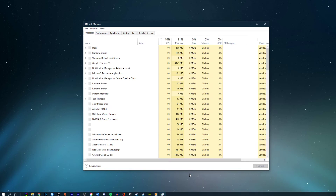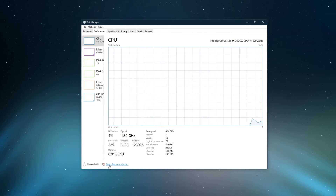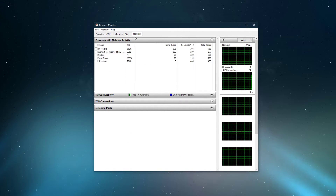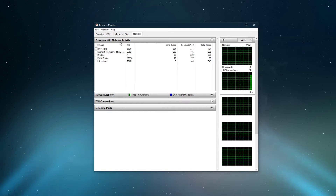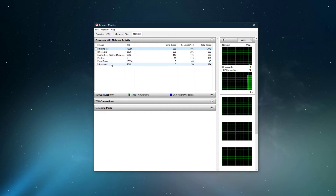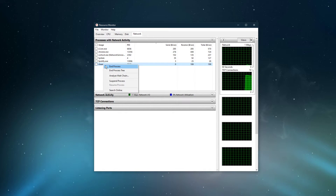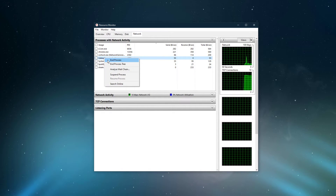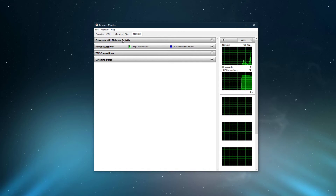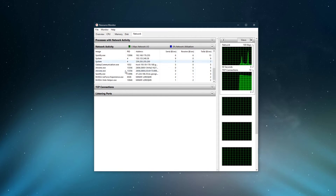You can now exit out of your command prompt and open up your Task Manager. From here, navigate to your Resource Monitor as you can see in the video. In the Network tab, open up the processes with network activity and after a few seconds, you will see every process using your network connection. This might be a browser running in the background, Steam, or a download bottlenecking your connection. Below, you can also preview your network utilization in percent.